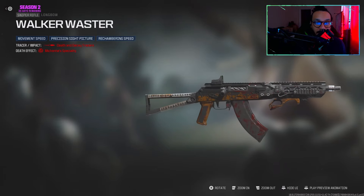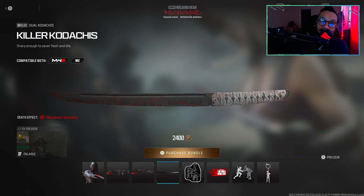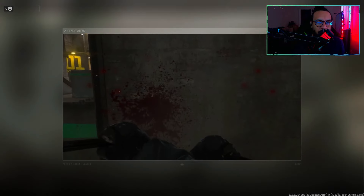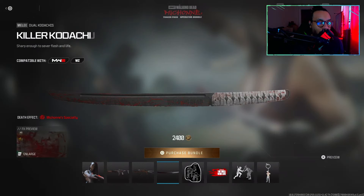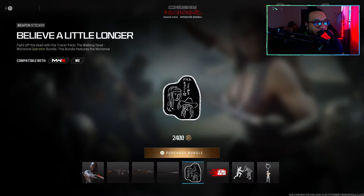Lastly for weapons, we get the Dual Kodachis — obviously Michonne is known for her katana, so this is as close as we can get. They're called the 'Killer Kodachis' with the tagline 'Sharp enough to sever flesh and life.' They have an effect too — completely destroys them. Look at that!